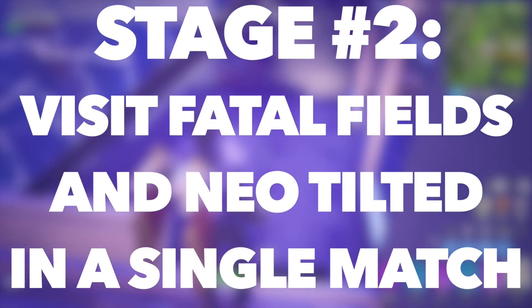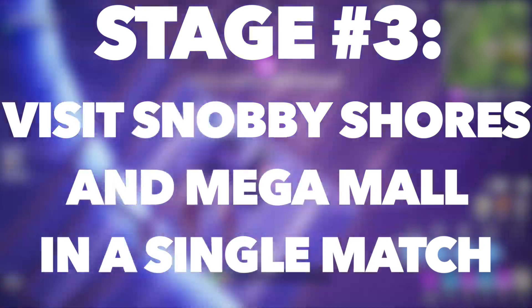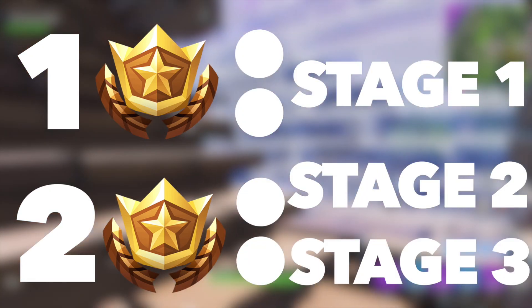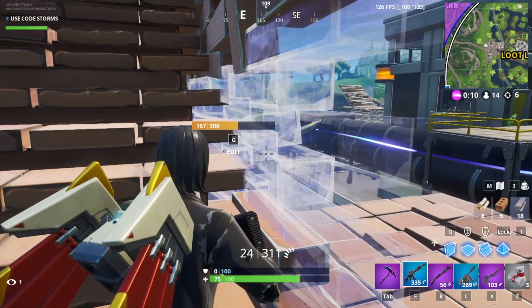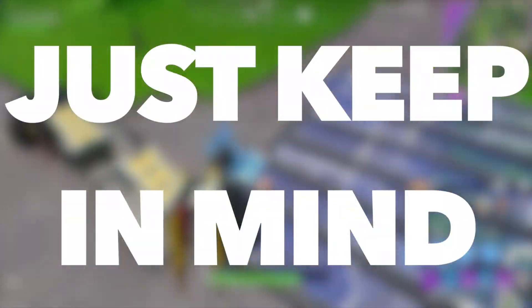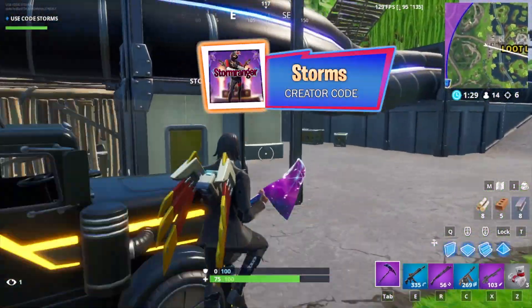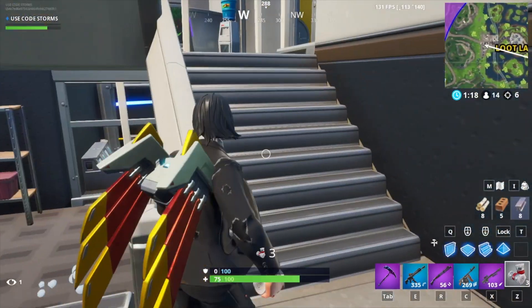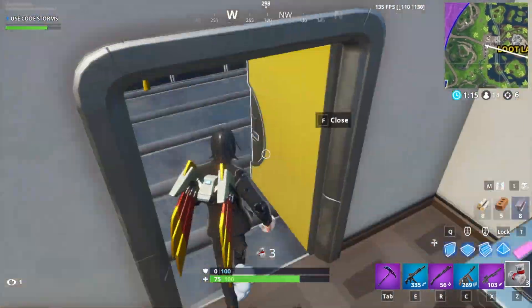The fifth challenge is a multi-stage challenge. Stage 1 requires visiting The Block and Loot Lake in a single match. Stage 2 requires visiting Fatal Fields and Tilted Towers in a single match. Stage 3 requires visiting Sunny Shores and Mega Mall in a single match. Completing the full challenge rewards a total of 5 Battle Pass Stars. Play in Team Rumble so you can respawn and traverse between locations. Each stage must be completed in a different match, so I recommend completing one stage per Team Rumble match while working on other challenges simultaneously.